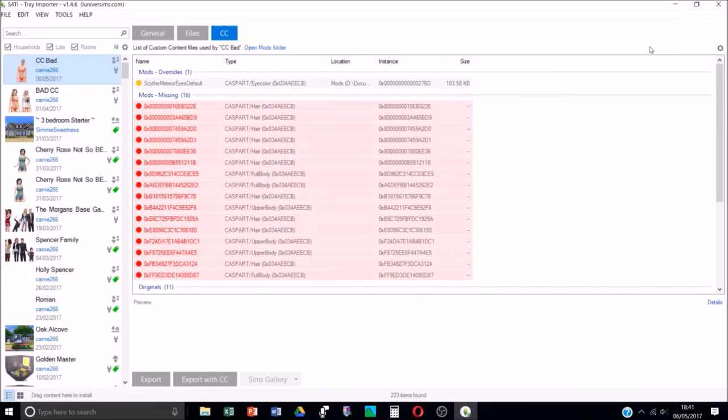The Sims 4 Tray Importer is available online - just type it into Google and I'll leave a link below. Key things to remember: make sure you completely take everything off your sim before you start. If you leave any CC makeup, accessories, clothes, or skins, they'll show up in this list for deletion. Override skins and eyes will appear in a subsection, so just make sure you don't delete those. You can click on an item to see a preview at the bottom if you want to double-check.